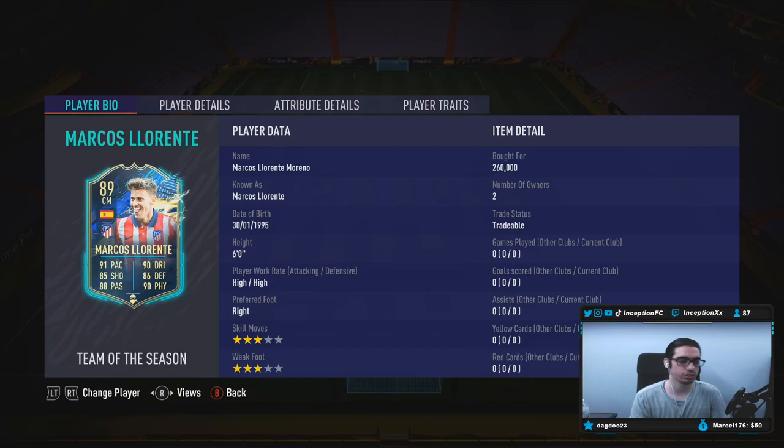We're taking a look at a card that is six foot tall, high-high work rates, right-footed, three-star skills with a three-star weak foot.